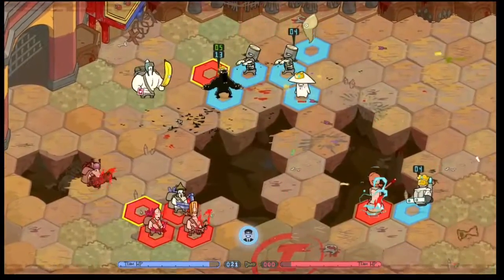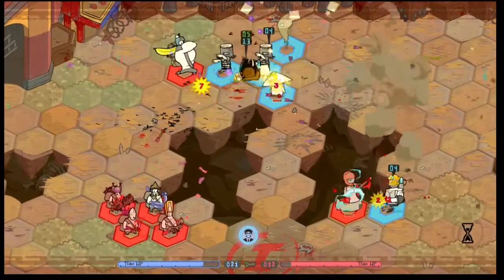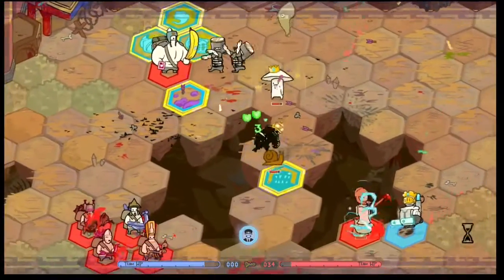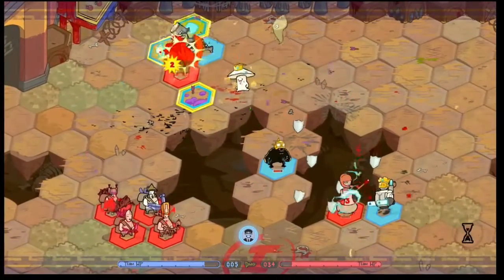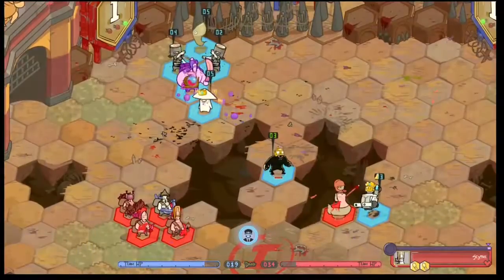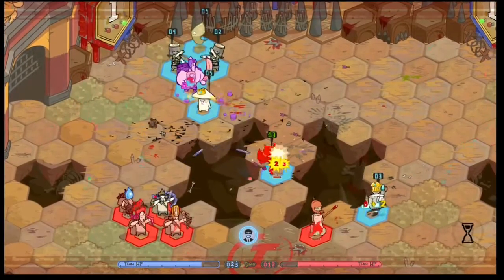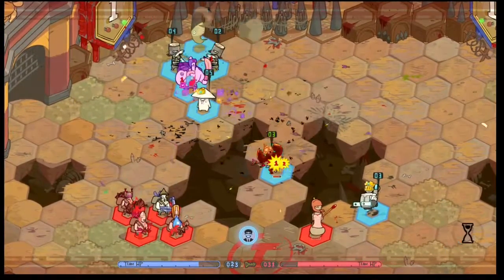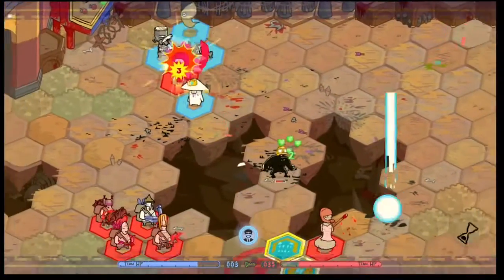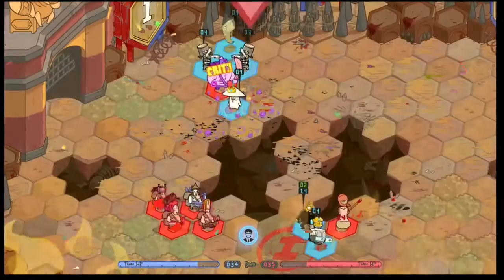The mushroom hits everything around it, which also includes teammates, so it's best if you don't have any of your own characters around it — surround it purely with enemies. That's why it's good to pair it with a gnome, which can launch it into enemy lines right off the bat so it can easily only hit enemies. It might be the best choice for the hero due to how it gets buffs to almost all of its stats.